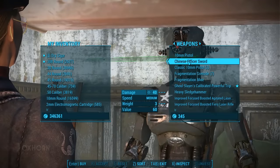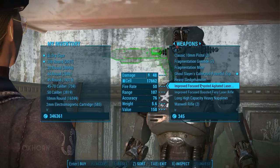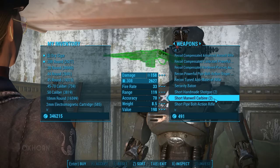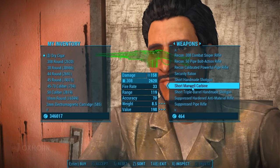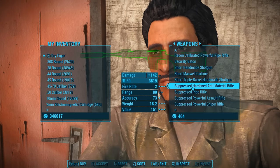We can find more Manuel Rifles by visiting some of our favorite weapon merchants. Heading to Cleo, I found two standard Manuel Rifles and two short Manuel Carbines. Heading to Diamond City, on Arturo, I found one Manuel Rifle and one short Manuel Carbine. So from vendors, we could equip our companions or settlers with these weapons.